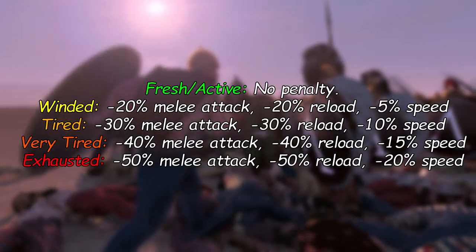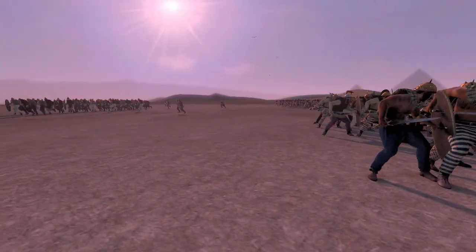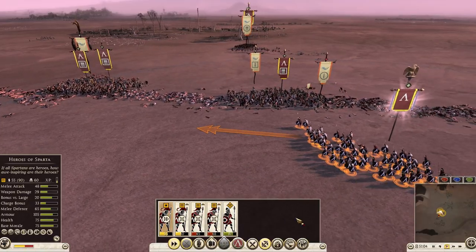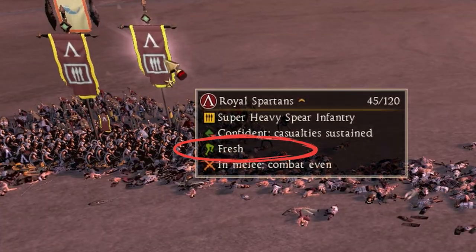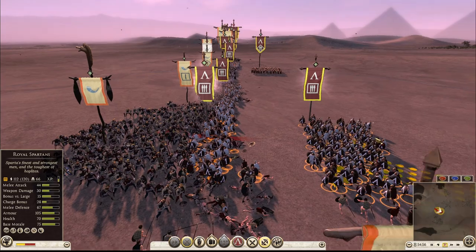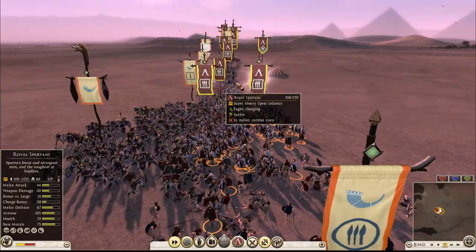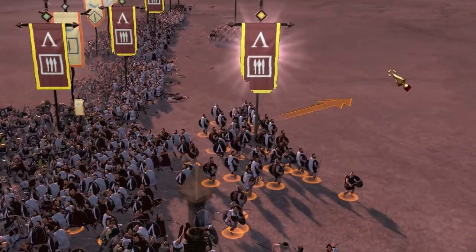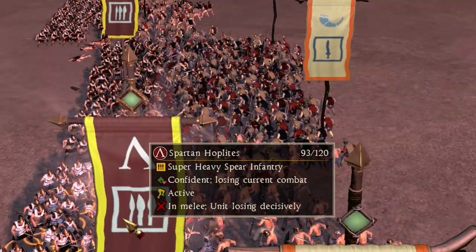I'll put the rest of the debuffs on the screen, so if you want to take a closer look, just pause it. It's very important to keep your units fresh or active all the time. The best ways to do that is to use second wind with your general ability to make a tired unit instantly fresh, or you can psychocharge the tired unit with a fresh unit and let the tired unit rest in the back lines. Keeping an eye on how tired your units are is really important — just hover over the unit and it will tell you if it's fresh, etc.